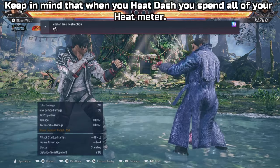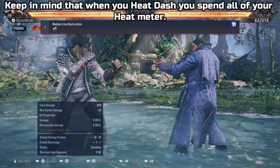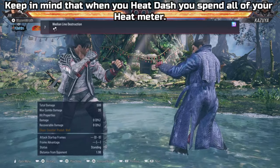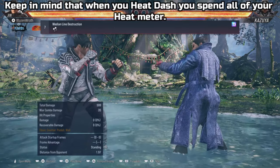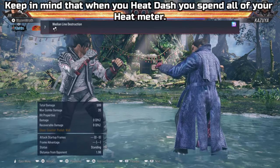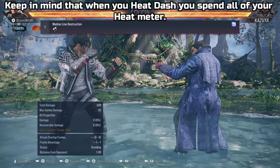From this point I'm going to let the rest of the video play as I show off Jin's other heat engagers. I also have some sample combos to show off, and I show off an example of what you can do after heat dash even if it's blocked. Enjoy that. Please hit the like button if you enjoyed or if it helped you out, subscribe for more content, and until next time, peace.